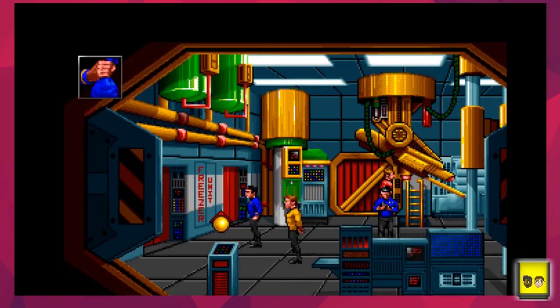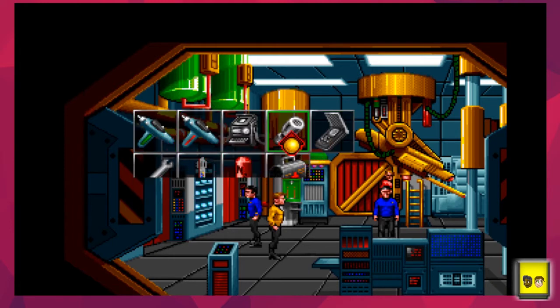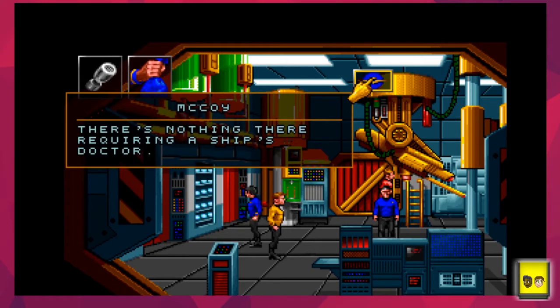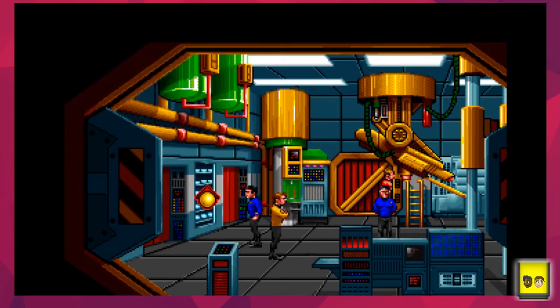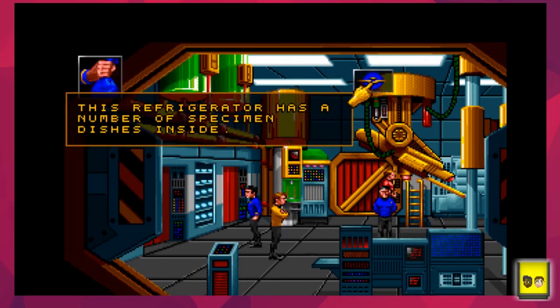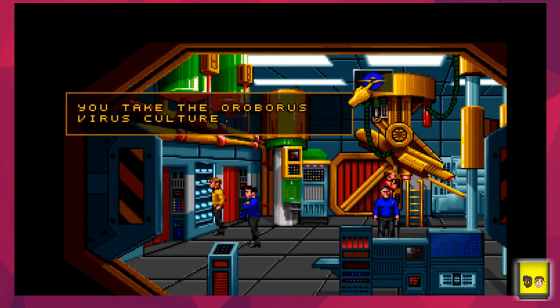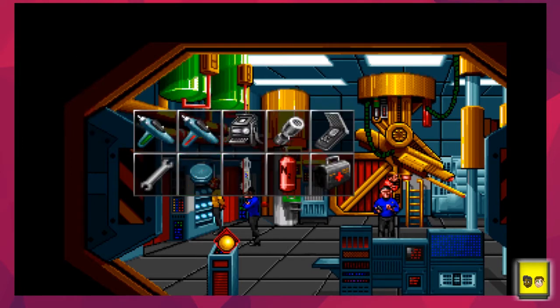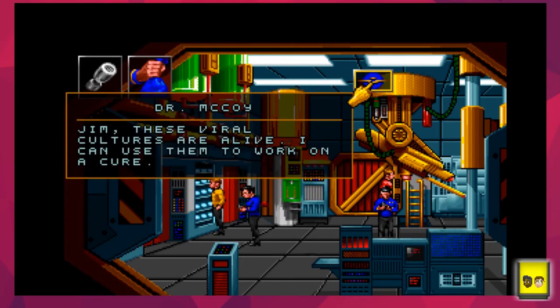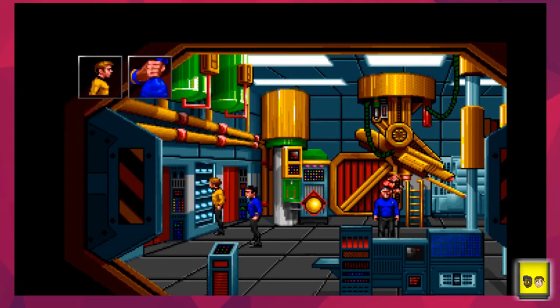We need a sample. There's a unit freezer so we open it up - Dr. McCoy finds nothing requiring attention, so we make Spock do it. The refrigerator has a number of specimen dishes inside. We take the ouroboros virus culture - a culture of the actual virus we need in order to synthesize and work with. Rule number two of adventure games behind stealing everything: wander aimlessly. Now we can work on a cure.